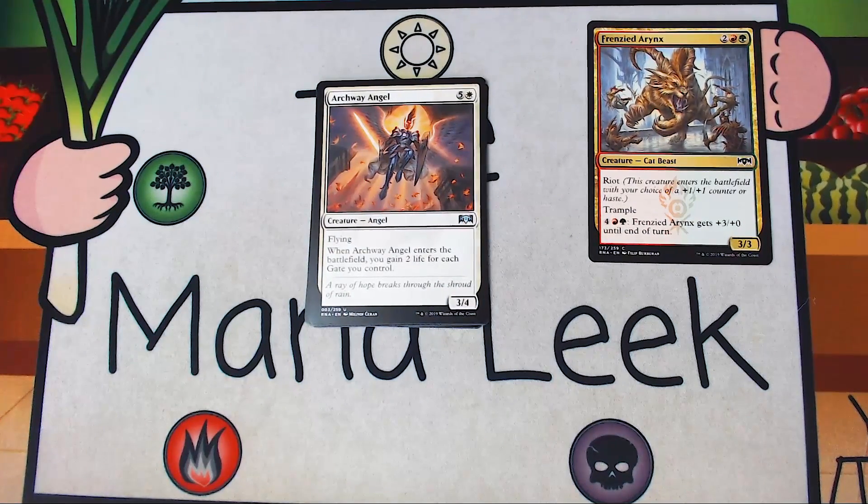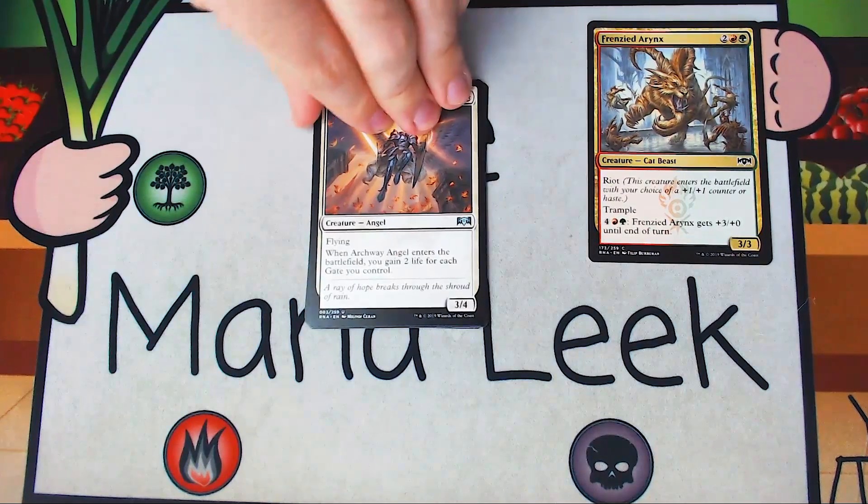Our first uncommon is Archway Angel — five and a white for a creature Angel. It's a 3-4 with flying, and when it ETBs you gain 2 life for each gate you control. I haven't seen the gate deck go off yet, I've heard a lot of hype about it. This is definitely going to star in that deck. It is six mana for a 3-4 flyer, which is a bit over-costed, but it's going to gain you back the life you lost by playing gates and getting hit by Rakdos, Gruul, Spirits, and everything else. So it's going to help you get back in the game. This is probably in the conversation for first pick, but I'll remain a little skeptical until I see the gate deck actually work.